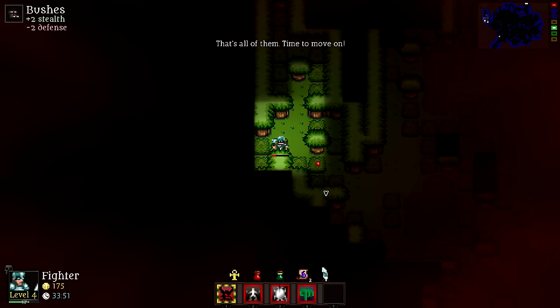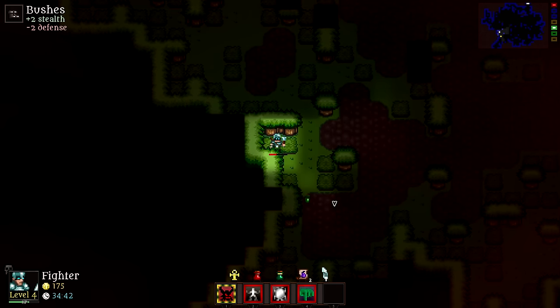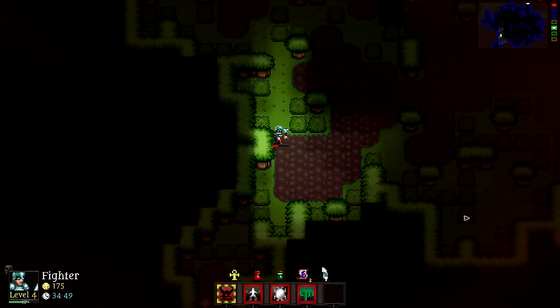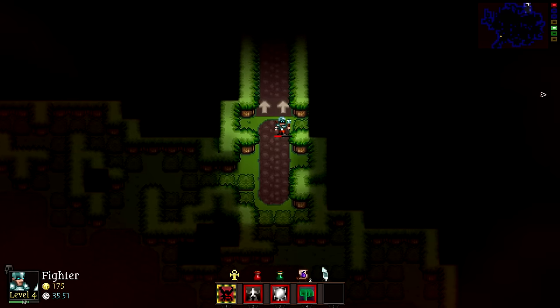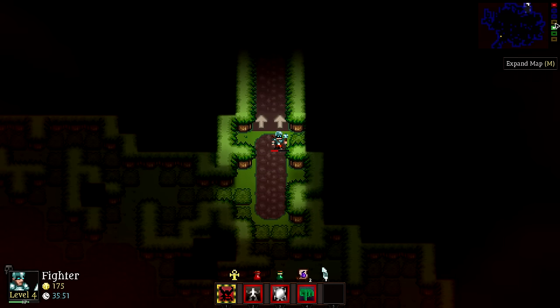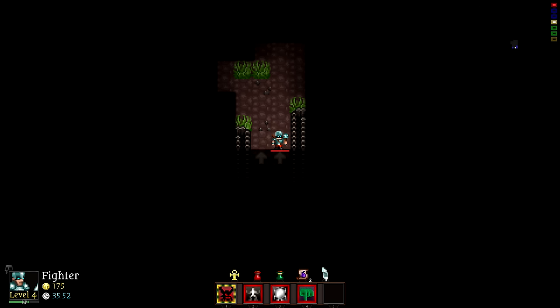I didn't even see that last guy — that's all of him. Not that we'll need the health since we're heading out. We're now in the town section. The game has been going on about 35 minutes and 52 seconds, so that is going to be it for this first episode of Cardinal Quest 2. I hope you guys really enjoyed the video. Don't forget to hit that like button to show your support for the series, and subscribe to the channel for more daily videos. Let me know what you think in the comments — I'd love to hear from you. This is Zul'jin signing off, and we'll see you next time.